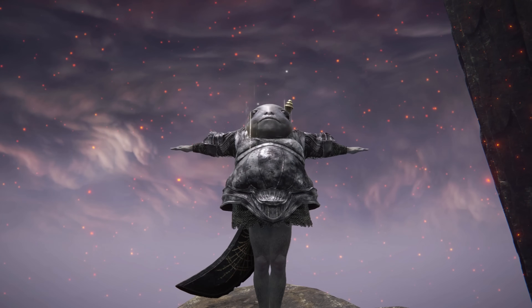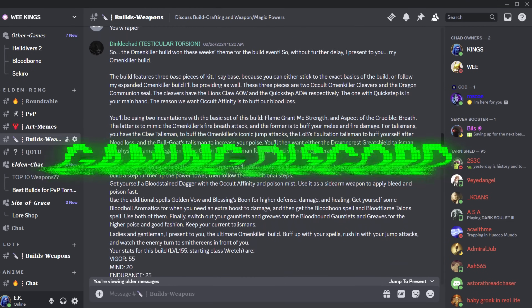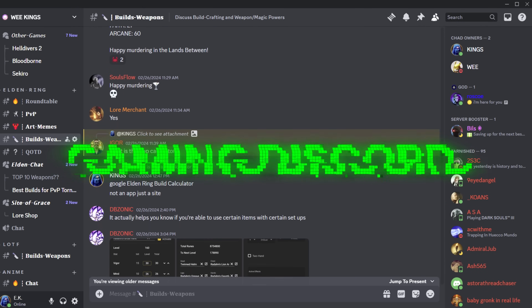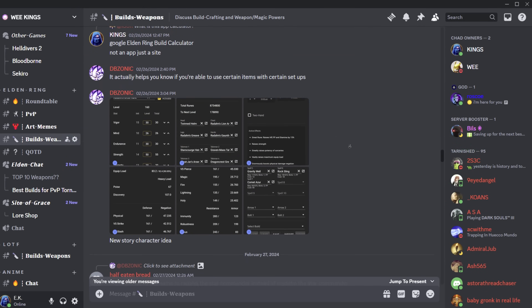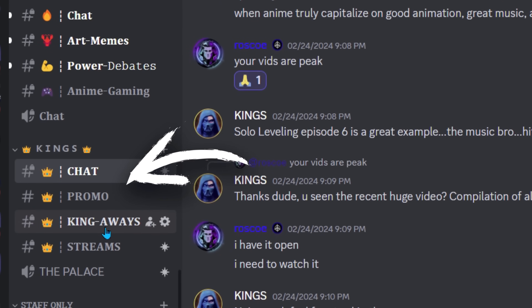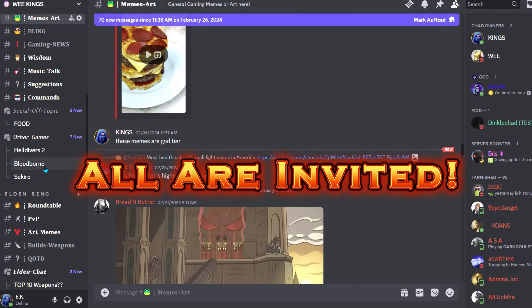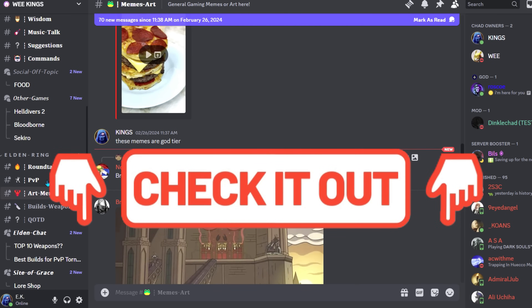You know what else can make you a Chad? Joining our Elden Ring Gaming Discord. Here you can meet new people, partake in live events and giveaways, plus become a true king by joining the VIP section for a ton of special perks. All gamers are invited — you can find a link to the Discord down below.